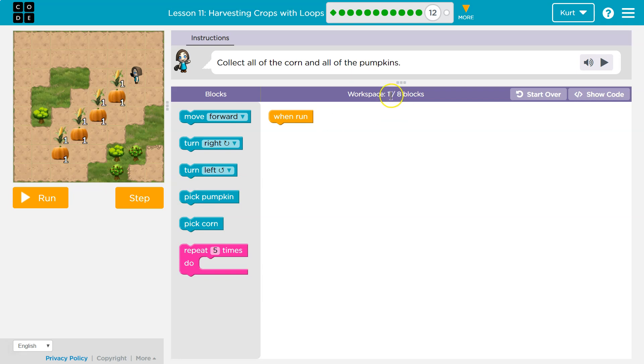Stairs repeat. We have one block on the screen and we can use eight. I'm going to start like always by throwing some code down.